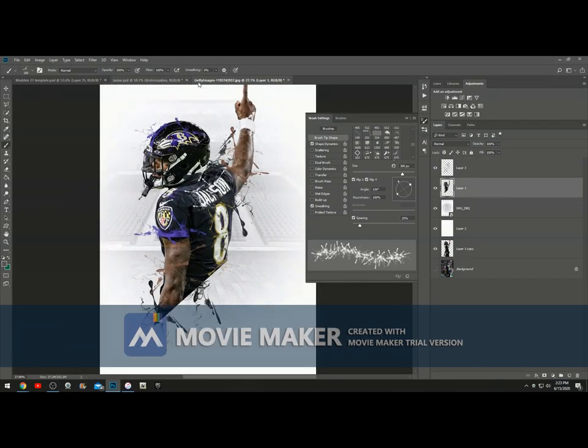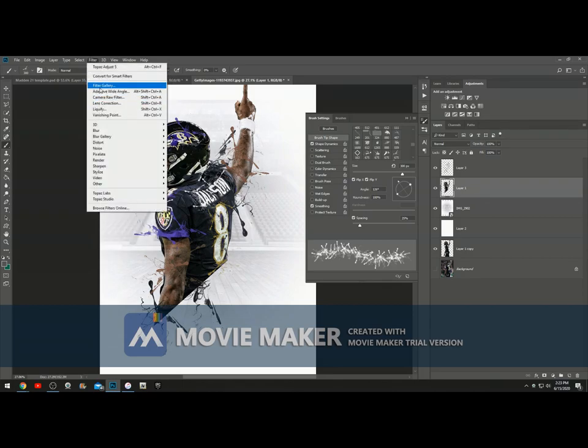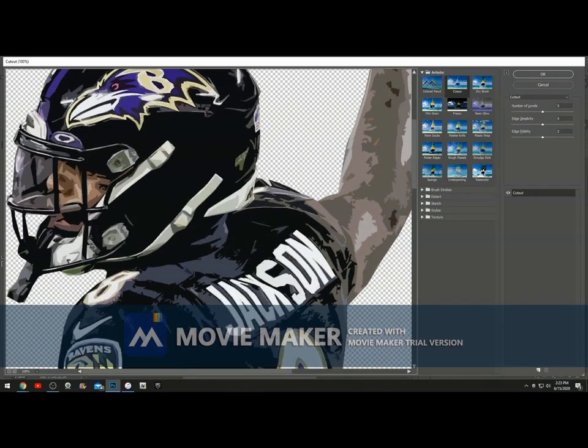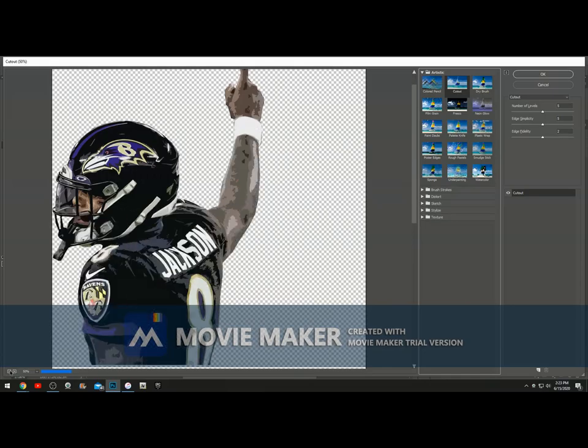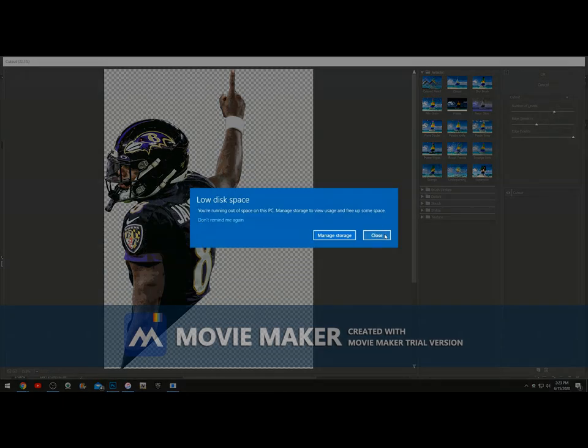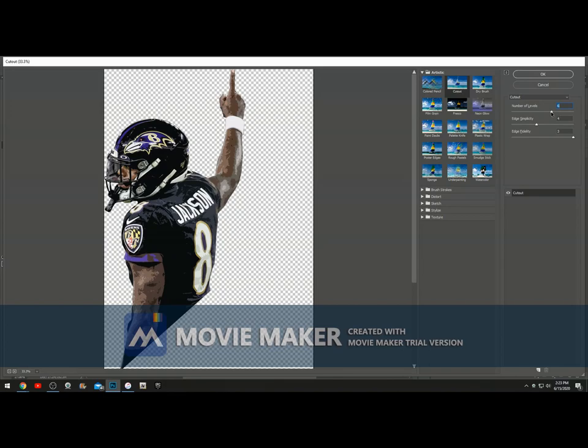Now go to the layer with the player, go to Filter Gallery, and we're going to add what I call the cartoon effect — it's called Cutout. Hit cutout and it makes him look like this. Mess around with the settings to find what looks good. I'm going to put it at 5, 4, 3 — that looks good. Click OK.